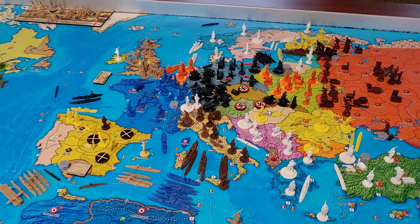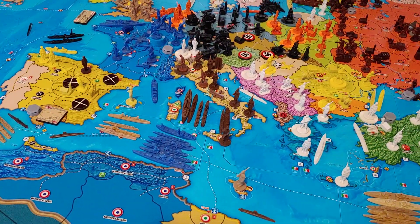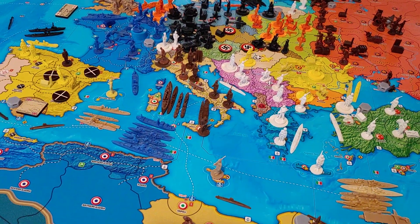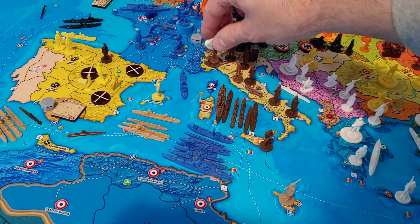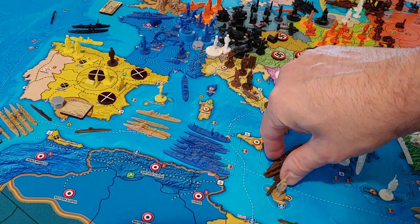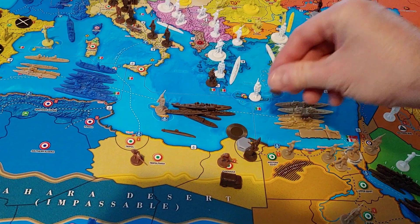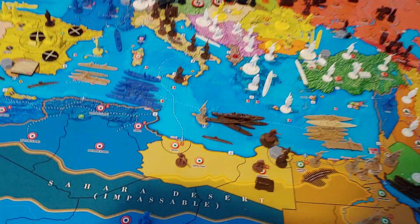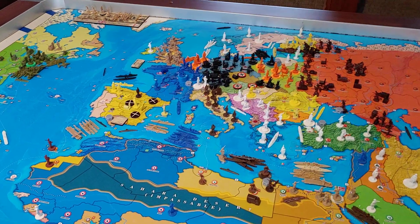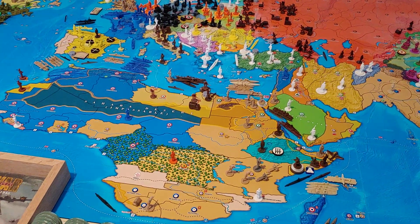Then we're going to take our entire remaining fleet — a battleship, a heavy cruiser, two destroyers, a torpedo boat destroyer, and a transport. On the transport we're going to load up two infantry from northern Italy. This entire fleet is going to come down 1 to M4, and the transport is going to drop the two infantry off in Tobruk. That is all for Italy for non-combat.